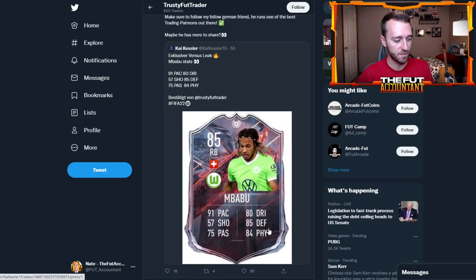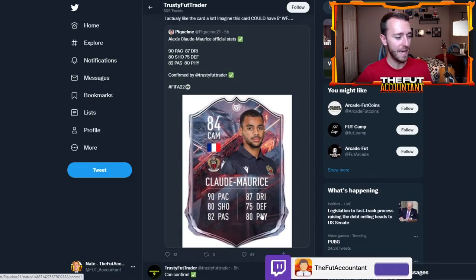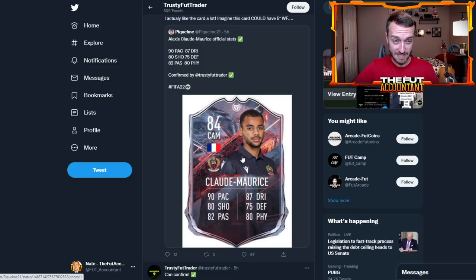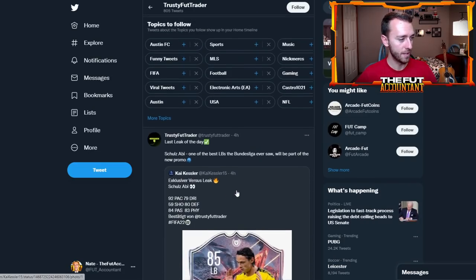Some more leaked cards with confirmed stats: Mbabu at 91 pace, 85 defense, 84 physical. Claude Maurice with 90 pace, 80 physical, with a green link to Ben Yedder and 87 dribbling — this guy is already a really good inform in this game; give him this sort of card with French links and it's going to be crazy. Also a Schultz, a German left back with some pace — a really nice Bundesliga left back.